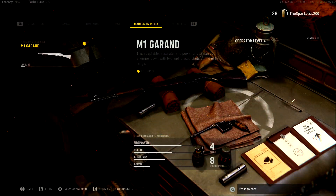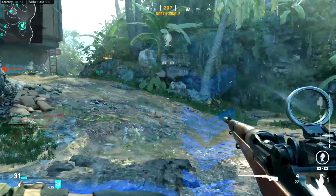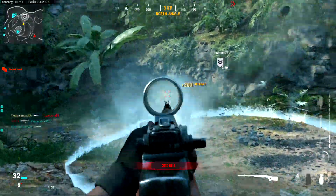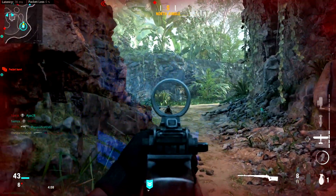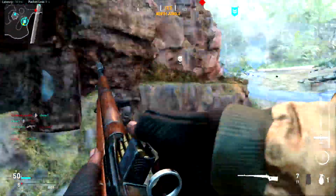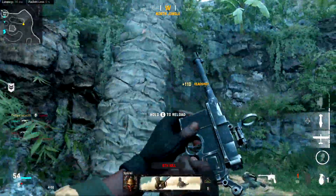The last weapon in my top 5 is the M1 Garand — the only marksman rifle available in the beta, but it is really, really good. There is a little bit of a skill gap, but I really enjoy using it. It's a semi-auto rifle that takes around 2-3 shots to kill depending on where your bullets hit, and it's good for taking enemies out at mid or long range. It's very nostalgic for me in the Call of Duty series, and it still is a viable weapon, especially for medium to longer range. It's a very accurate weapon with great bullet velocity.